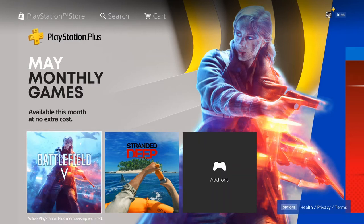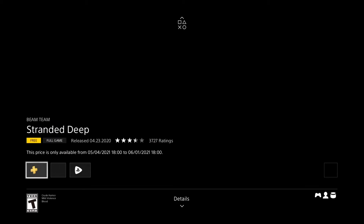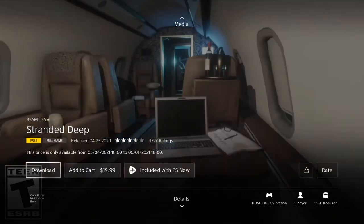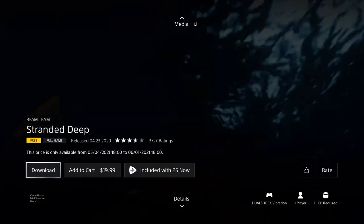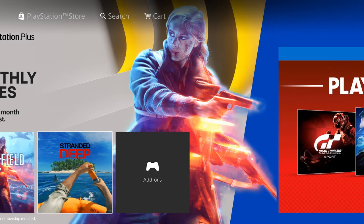Stranded Deep — I've never heard of this game, so I know I don't have it. I'm gonna add this to library. It's a $20 game, a small title. It looks like a first-person shooter survival game — a plane crashing, you come out of the water and you're on an island. That's very interesting, I might want to try it out. Just adding it to my PlayStation library, hopefully one day I jump in and try it out.